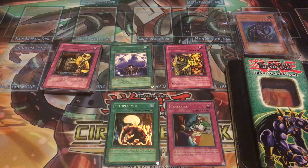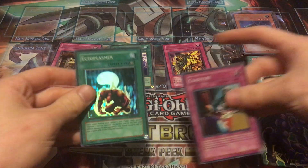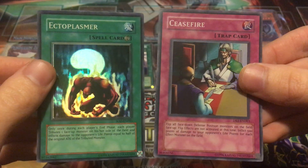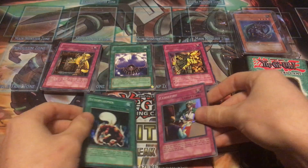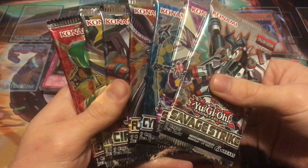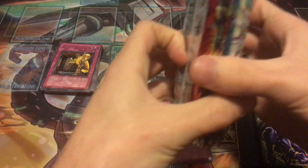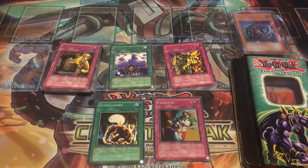So we got three rares and two holos — definitely an amazing tin. Just getting one holo is really good, so two is great. We got super rare Ceasefire from Dark Beginning 1 and super rare Ectoplasmer from Soul of the Duelist — two amazing pulls. We're still doing the free booster pack giveaway, so if you want to join just like, comment, and subscribe, and I'll get a winner chosen soon. Let me know what you thought about this tin and whether you want to see more — I have a few more I might open. Thank you guys so much for watching; I really appreciate it. Have a great day!